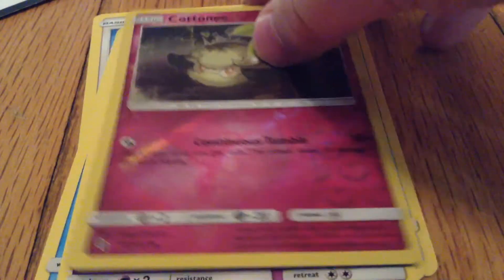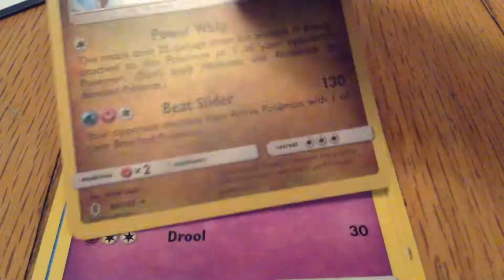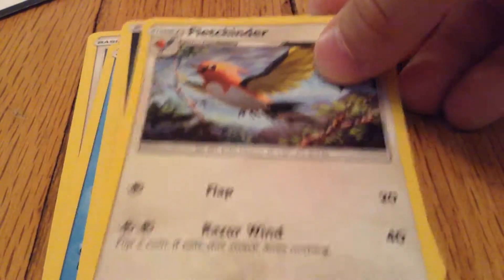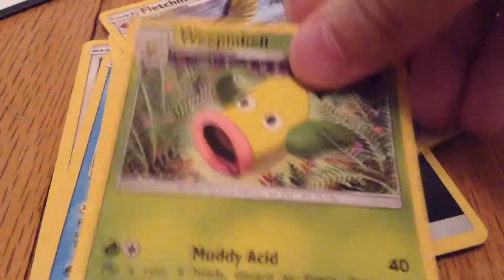Cottonee, Reverse Uncommon. And I got a Geodude holo. Pretty good packs. I got Steel type energy, Fletchinder, Weepinbell, and an Aqua Patch.